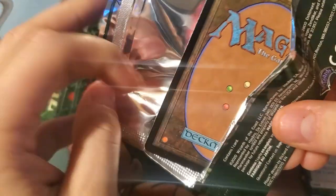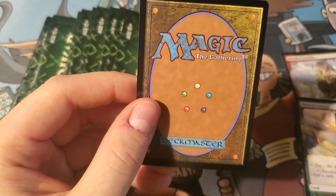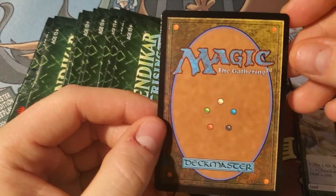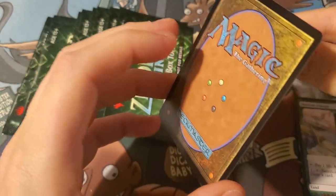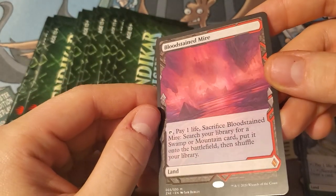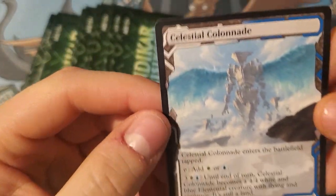Me and a couple buddies did a set booster draft the other night — it was interesting. Somebody pulled a card called Extinction, a five-mana board wipe. Pretty cool. There was also a point where somebody pulled a card that gives all other kicking creatures +1/+1, so it did nothing in our draft. Anyway — Arid Mesa, and then Bloodstained Mire! I'll take a Mire — as long as it's not a third Tar Pit sneaking out at us.